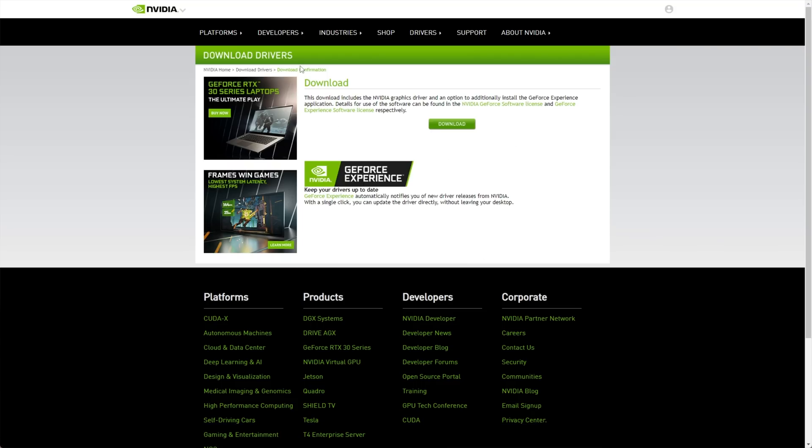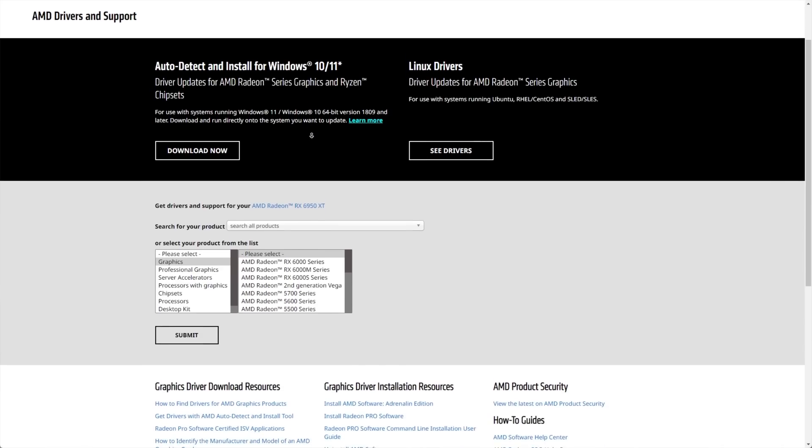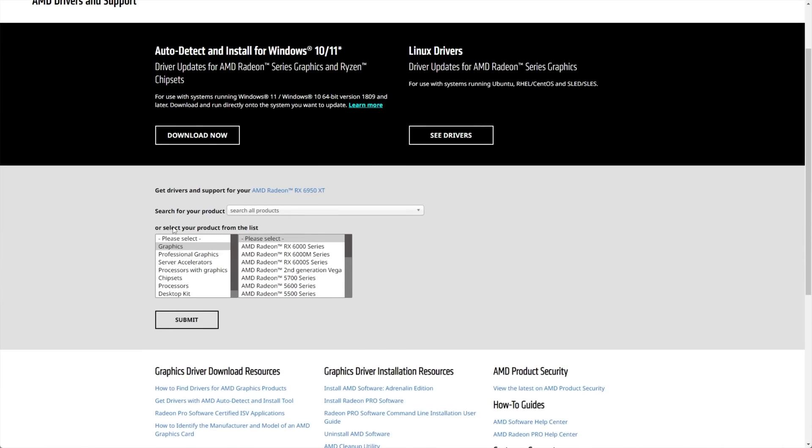Let's assume you have an AMD card instead. You can search for update AMD driver and click the first link, or head across to the next link in the description down below.